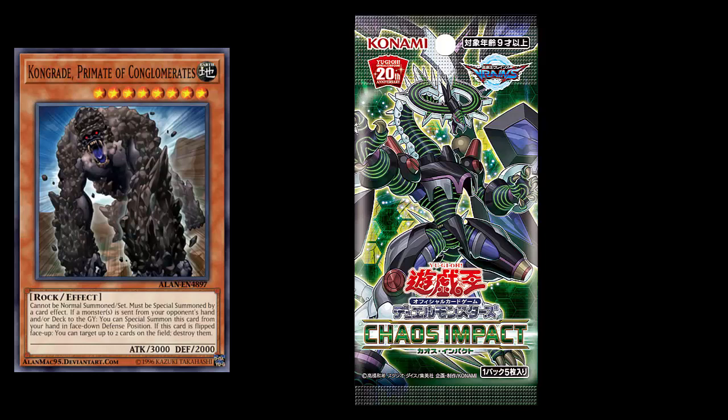What's up YouTube, Capital G here. So after a few weeks of getting cards from the Duelist Pack 22, looks like Konami has finally returned to the core booster set of Chaos Impact. They just revealed a brand new Rocky Boy for us. This is Kongrade, prime ape of the conglomerates, and Konami's going hard in the paint with those puns there.